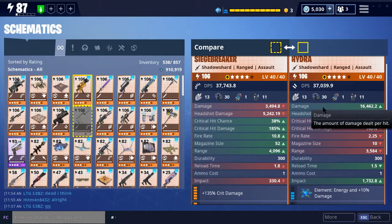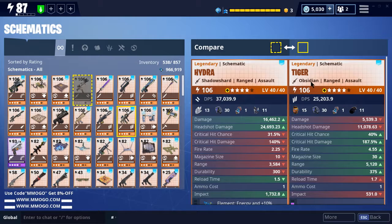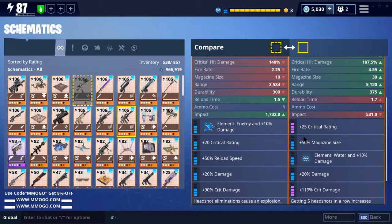It has a way slower fire rate and the magazine size is probably its biggest downfall. I also wanted to compare the Hydra with the Tiger, since I'll be using the Tiger in the gameplay to show off the difference in damage. The DPS is way lower, and it's also Obsidian versus Shadow Shard — Obsidian has less damage and less impact.